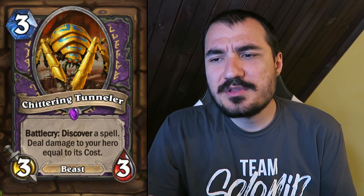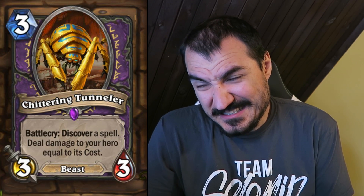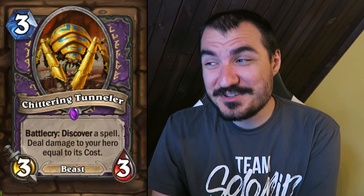Chittering Tunneler: 3 cost 3/3 Beast Warlock card. Battlecry: Discover a spell and deal damage to your hero equal to its cost. Looks like Warlocks are getting a bit masochistic these days. Seems like a good card, but you can't take that much damage all the time.